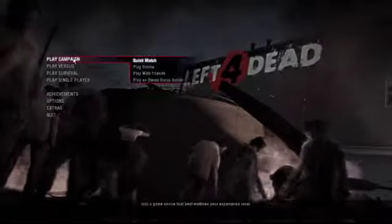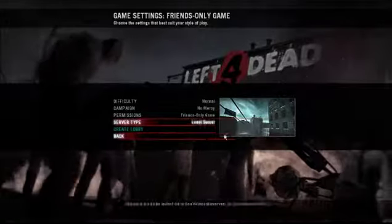Once you have all of them, just exit the console and then you've got to make your own lobby. So go to Play With Campaign, Play With Friends, Create Lobby. You can choose any of those, then go to Friends Only and make it a local server.